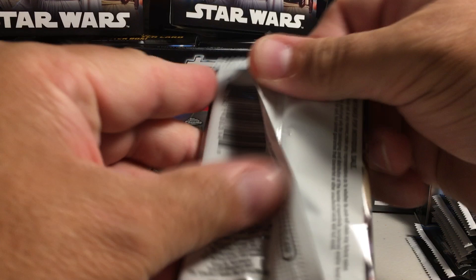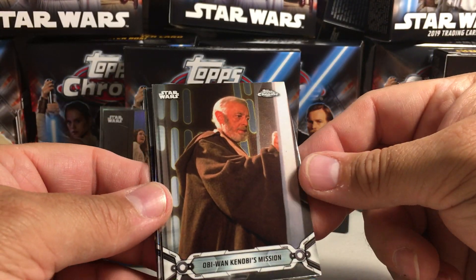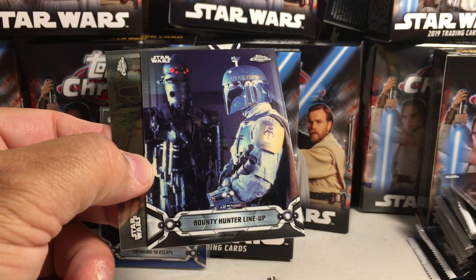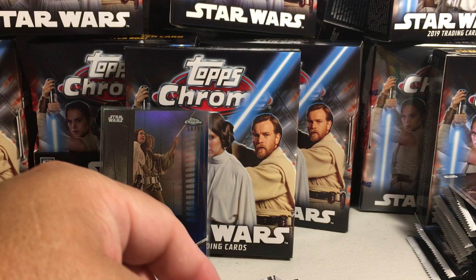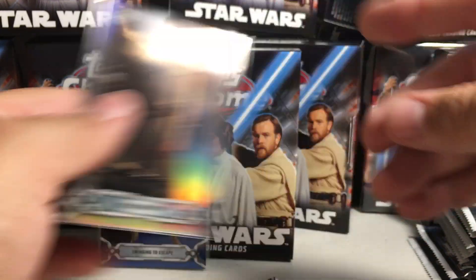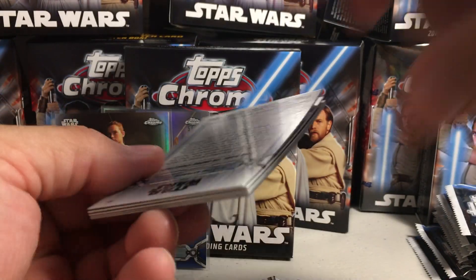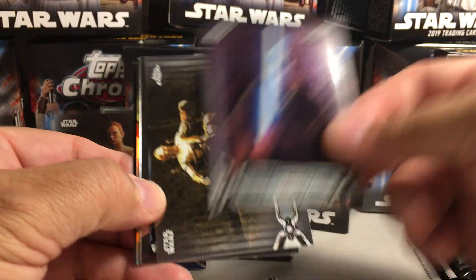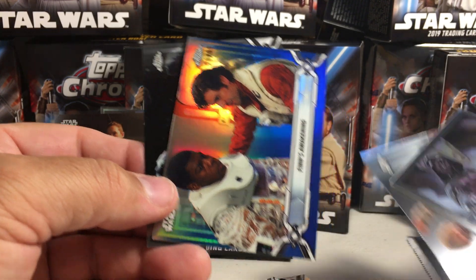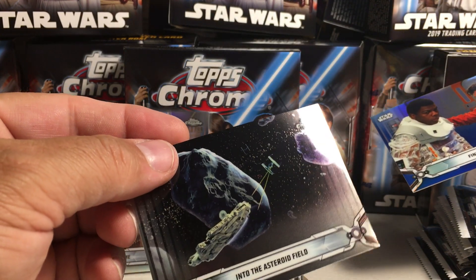Next pack. This one got Obi-Wan Kenobi's Mission. The Truth About Kylo Ren. Rey at Home — Refractor. Bounty Hunter Lineup. And Jedi Rescue. Might have gotten some new ones in that one — I don't recognize any of those cards. Anakin Skywalker's Rage. The Golden God. There's a Darth Vader poster. Blue Finn's Awakening, 10 out of 99. And Into the Asteroid Field.